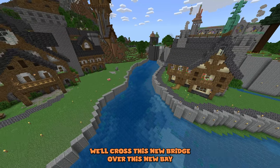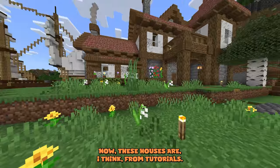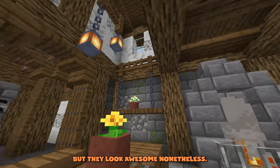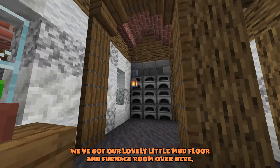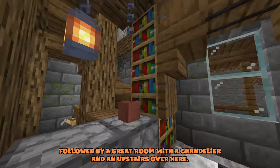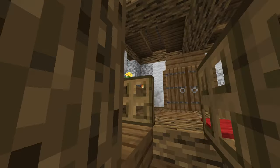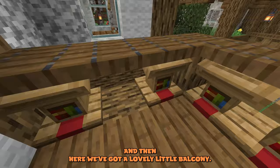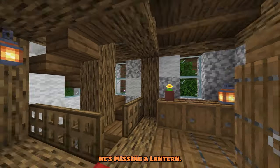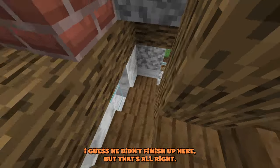Making our way over here, we'll cross this new bridge over a new bay that he fleshed out into these houses. They look awesome — from tutorials, but great nonetheless. We've got a mud floor and furnace room, followed by a great room with a chandelier and an upstairs. There's a lovely little balcony out here, though he seems to be missing a lantern, and a little tower up top that isn't quite finished.